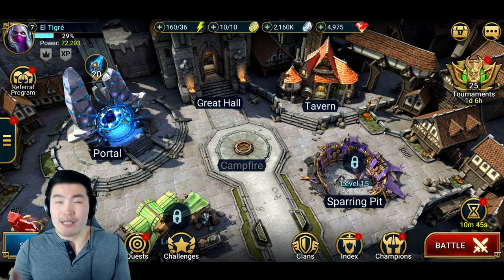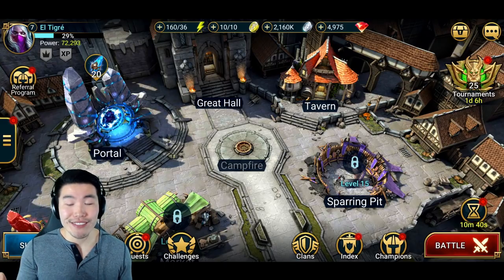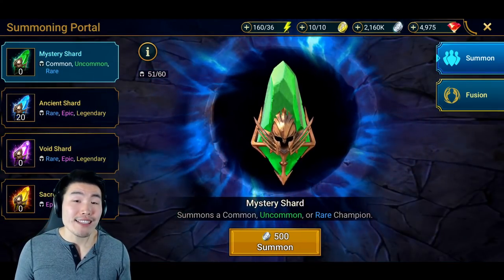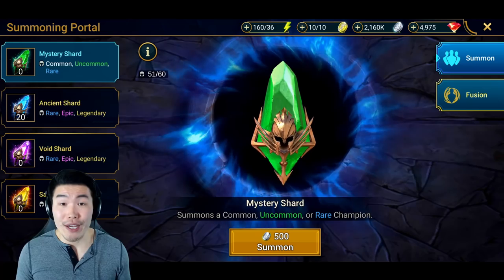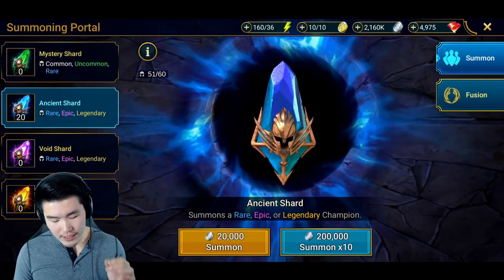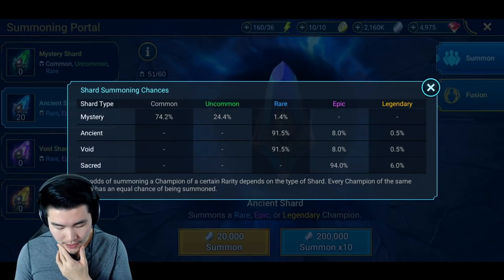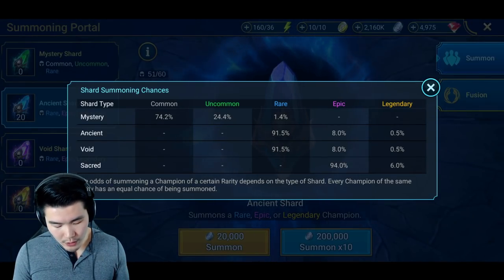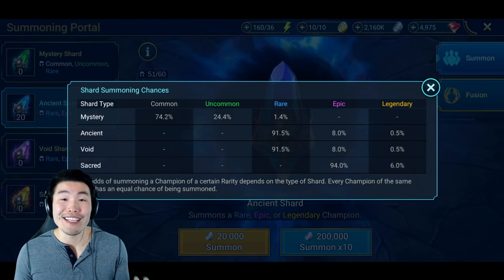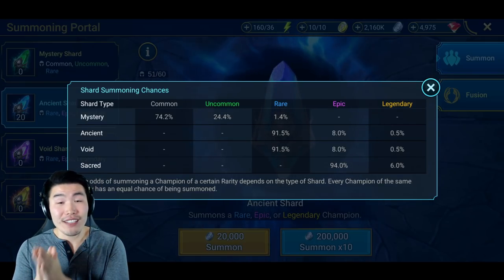Now, if you guys have been watching me for any period of time, you know how much we love to do summons on this channel in any game. So before we show you any gameplay, let's kick things off with a quick 20 summons and see if we can pull one of these super, super rare legendary champions. As you can see, the rates are not the best — we're using ancient shards and it's a 0.5% rate to pull a legendary champion. So not very likely.